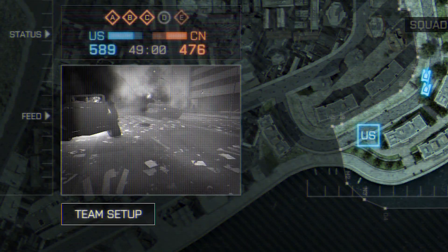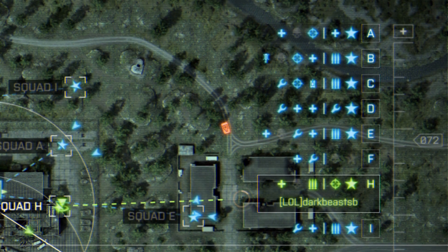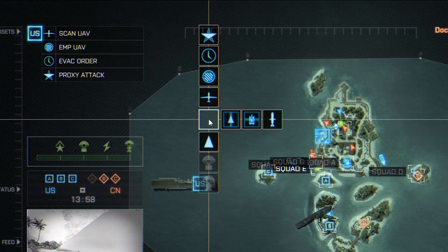On the bottom left is your player feed, which can show what the squad leader is seeing. On the right of the screen are the list of squads on your team. Squads with a highlighted star mean the squad leader is alive and can receive orders. You can also right-click anywhere on the map for a menu of all actions you can perform.